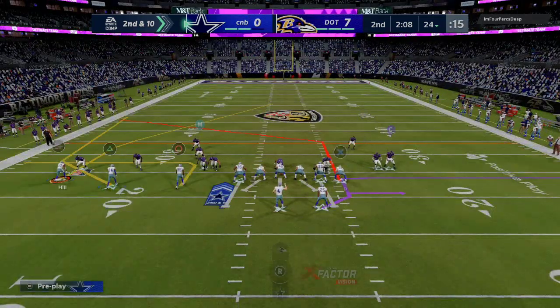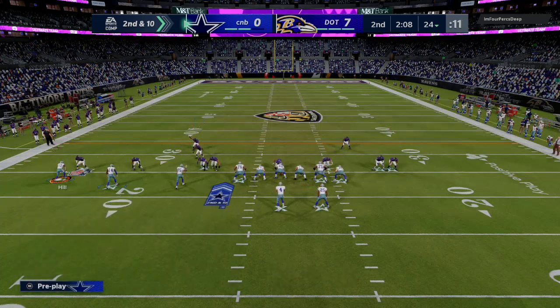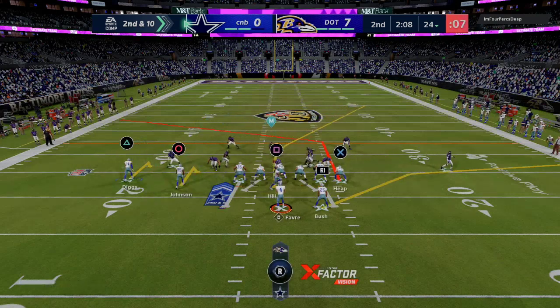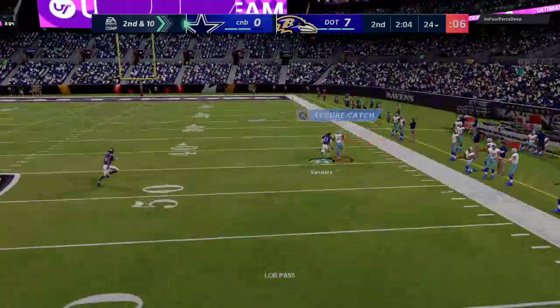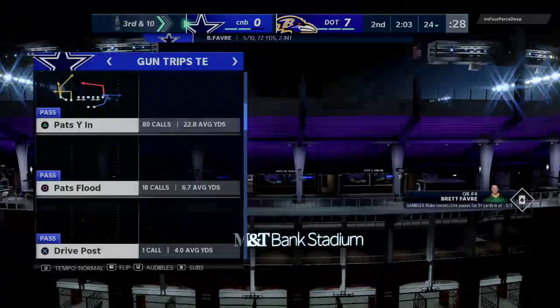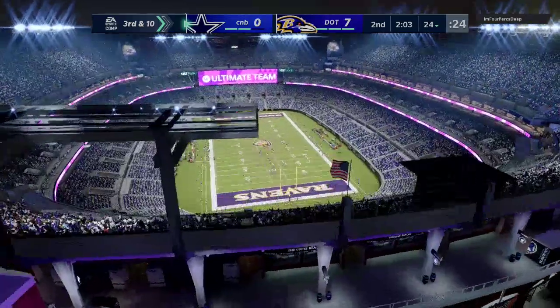We're going to keep pushing the ball down to Tyreek Hill because it should open other things up for us. We'll go with a basic route combination on the right — let's see if we can't get over the top. I think we got him — click on, and Tyreek Hill does not need to catch him. That's awesome. We're getting a little aggressive on offense, though — we need to come back to basics and pick up the first down.